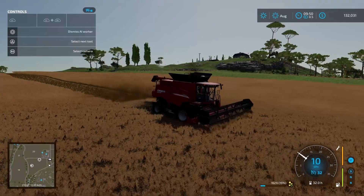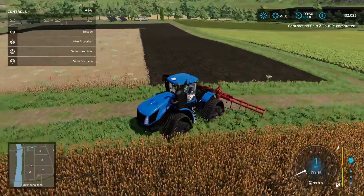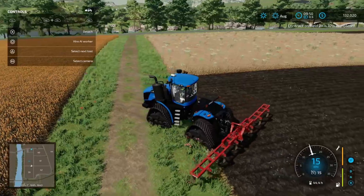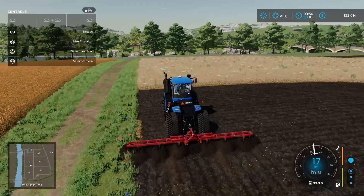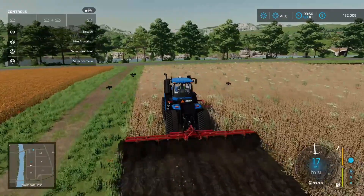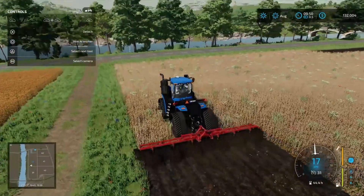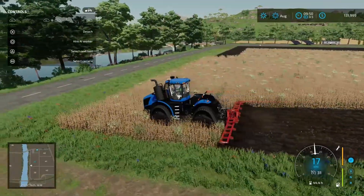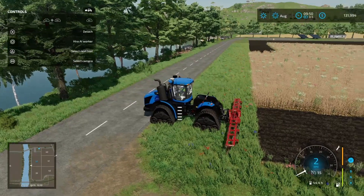Let's go check on our plowing. This guy is stalled for some reason. I'm thinking we're going to do a headland row. One thing I do notice with the subsoiler — especially the 9 metre — it does tend to leave parts of the field unplowed on each run. Hopefully by doing this we'll have more room to turn around.